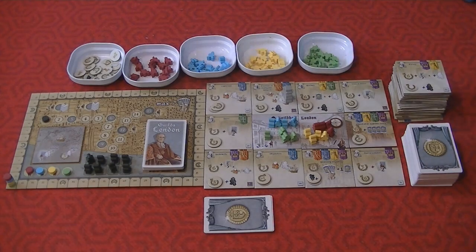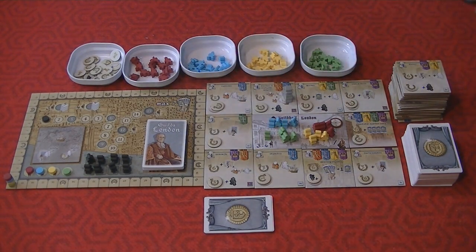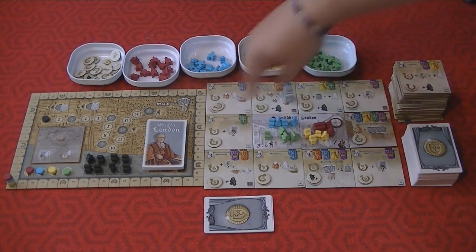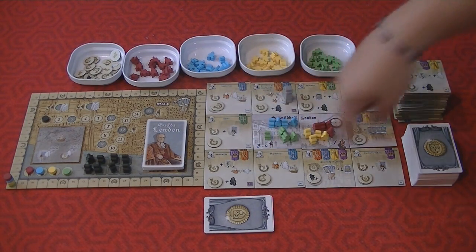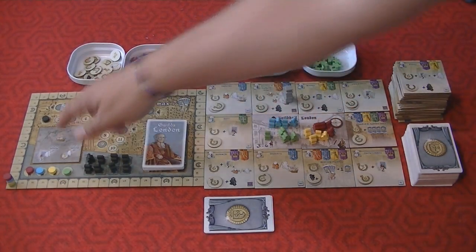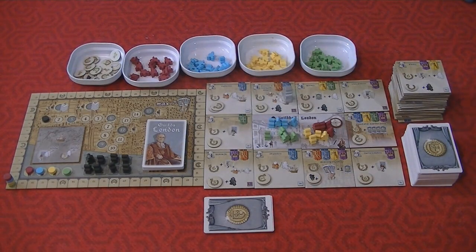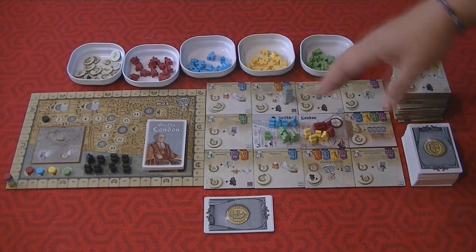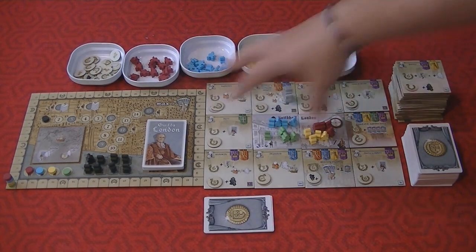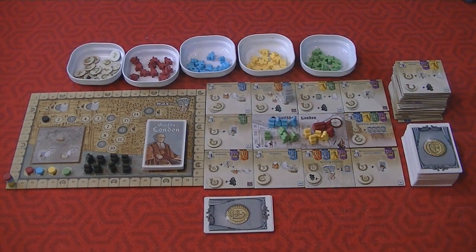After setup, each person has four liverymen. The rest are in the general supply. You don't keep them in front of you — they're either in the general supply or out on one of these tiles vying for control, in the main central tile, or over on the plantation. Due to the effects of some cards and actions, they can return to the general supply. But for the most part, once you've removed them from the general supply, they are out and working for you.